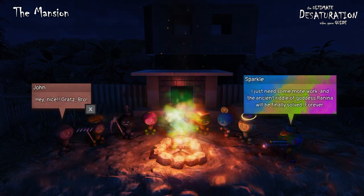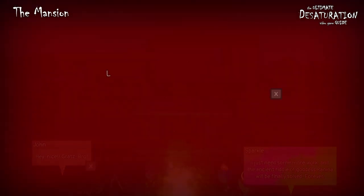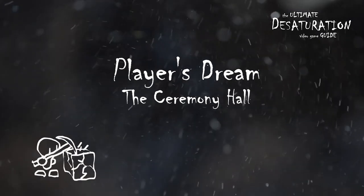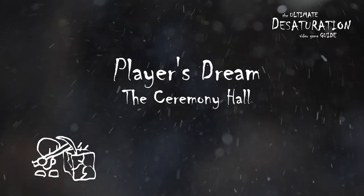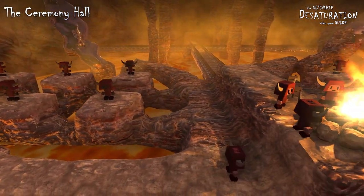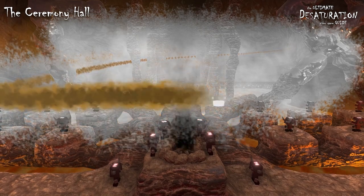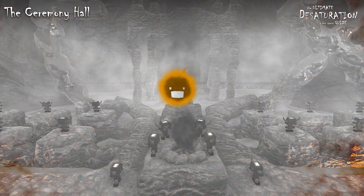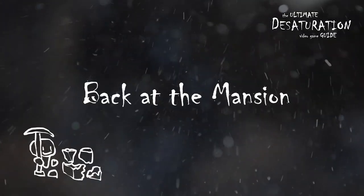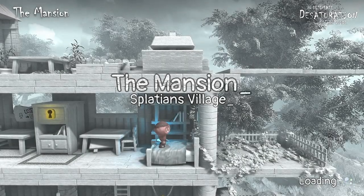In Desaturation, by essence I usually mean color, but essence can also mean mood, knowledge and energy, among other things. With that done, we transition to the ceremony hall — just a cutscene that introduces Lord Ashen and his minions. Lord Ashen, unhappy about Splatians' progress, decides to consume the essence of the world, depriving it of everything good. Then a new day comes and we are back at the mansion, but now in a world without color.